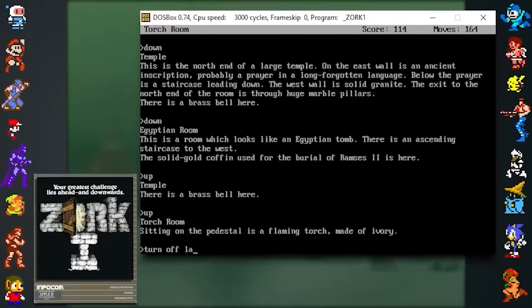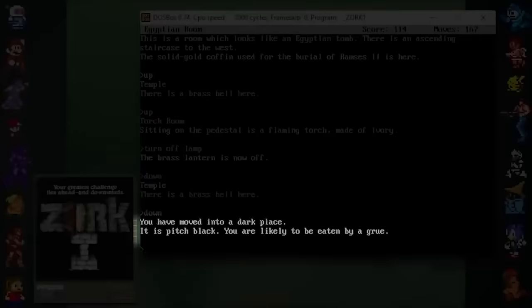In Zork, if players tried to explore dark areas without a source of light, the game would warn: "It's pitch black, you are likely to be eaten by a grue."